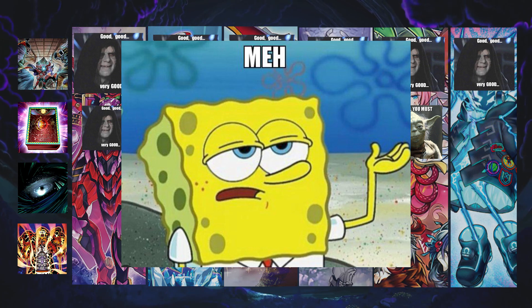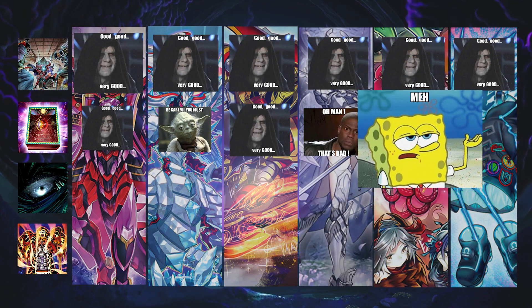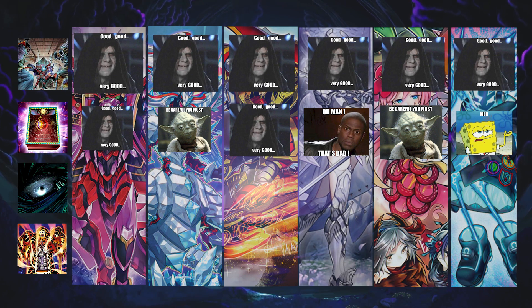For example, if they went Dark Ruler No More, turned off your board, went into an XYZ, and were trying to attack directly — in main phase two or at the end of the battle phase you activate Book of Eclipse, flip everything face down, and they're never getting Zeus anyway. Book of Eclipse is personally the better option. You do run the risk of getting Ash Blossomed, but the only deck I say it is very bad against is Labyrinths. Against everything else it's worth putting in the side deck — you could arguably put it at three.